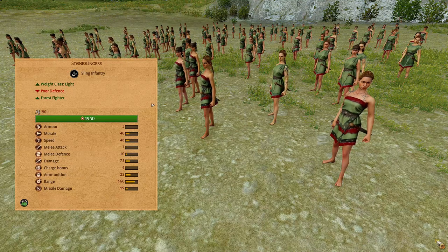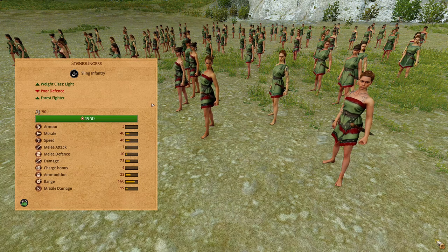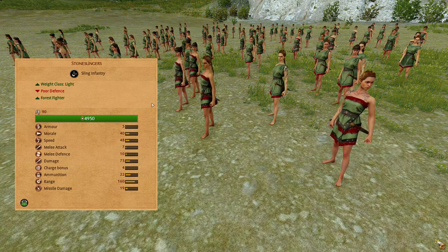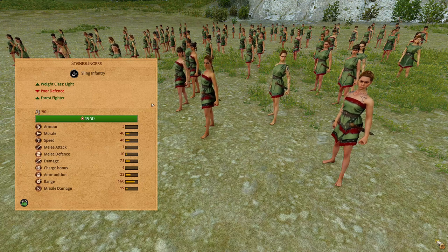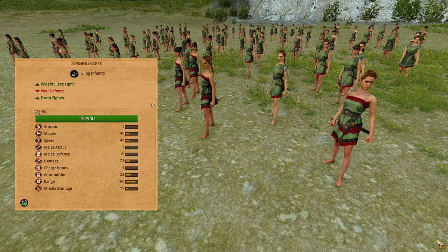First of the ranged infantry are the Stone Slingers. These are lightweight slinger infantry. They are extremely lightly armored, low morale, high speed, low melee combat stats, but that's to be expected. 22 ammunition, 160 range, 19 missile damage. They do have forest fighter, but they only gain melee combat stats from it, not ranged. Use these for firing into enemy missile infantry or moving them around to fire at the flanks of the enemy front lines.